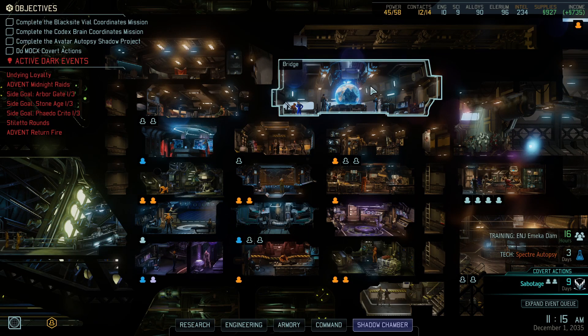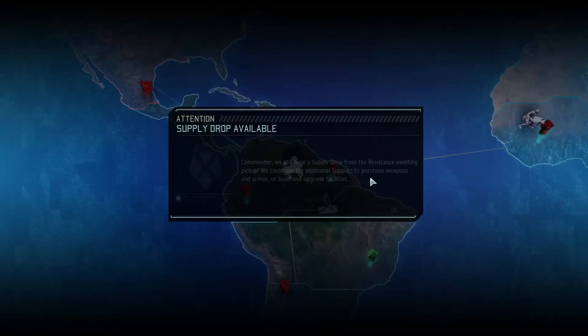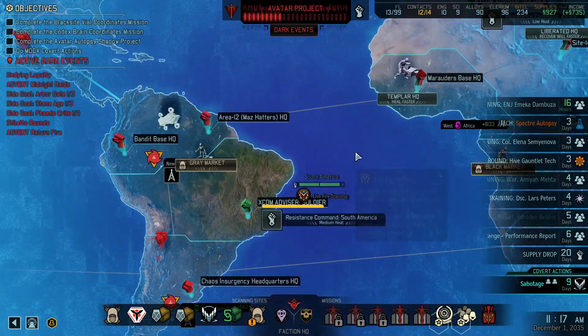Hello and welcome to XCOM 2 War of the Chosen, the overmodded edition. We are here after a devastating victory where we just stuck a sniper on a building and he tore people apart. They kept trying to poison us and mess with us in various ways, but it just did not matter. Too much oomph on our people.